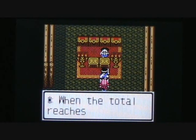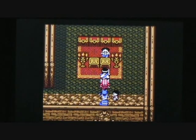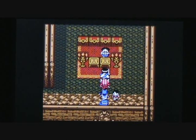So the total I brought him now is 97. When the total reaches an even 100, I will be rewarded with the Gold Pass. So I only need to find 3 more Tiny Medals in the game. I think there's 10 extra Tiny Medals scattered throughout the world of Dragon Warrior 3 for a total of 110. We will be finding 3 more Tiny Medals before the end of this LP.